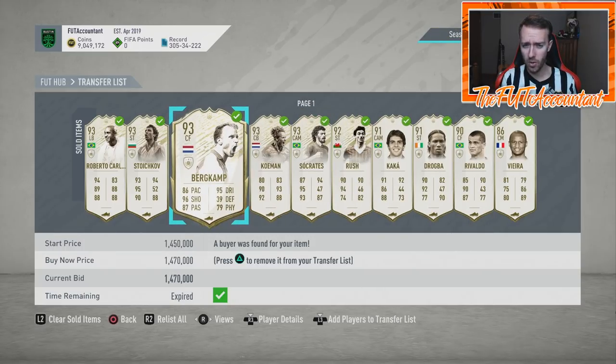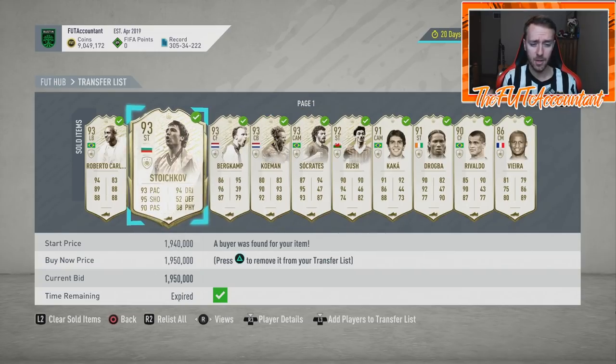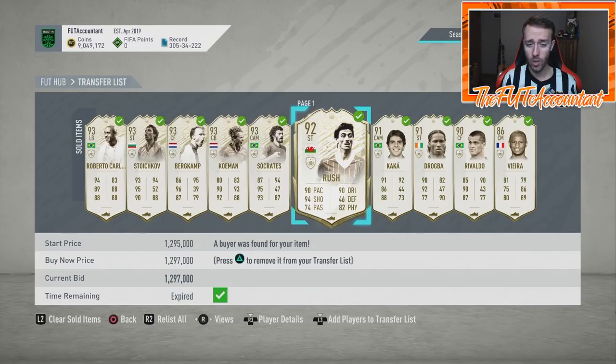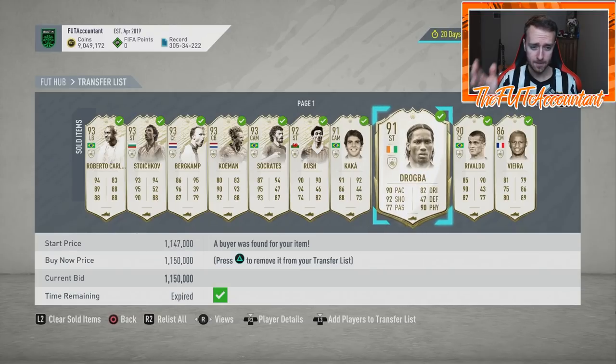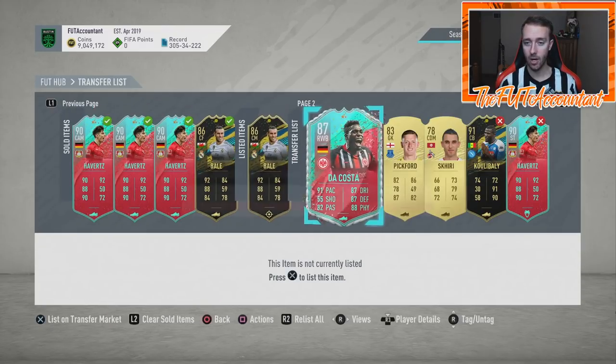There were tons and tons of flips to be had today on this game. I bought one at 1,320, sold at 1,470. Bought one at 1,300 flat. Bought this at 1,830 and this at 1,500. Bought this at 1,160, sold at 1,270. Bought this at 1,200 flat. Bought this at 1,050. So many flips to be had today if you were able to buy stuff in the lead-up to the promo at 6 PM UK.